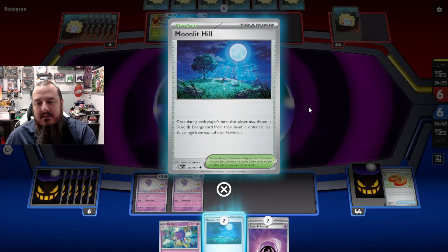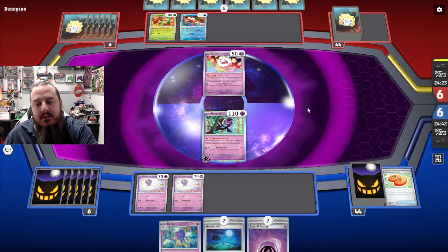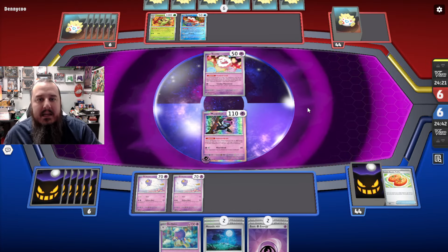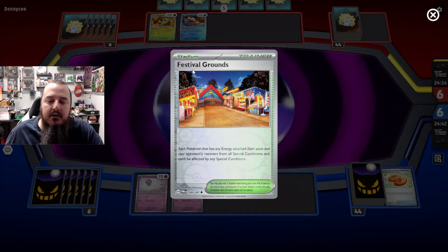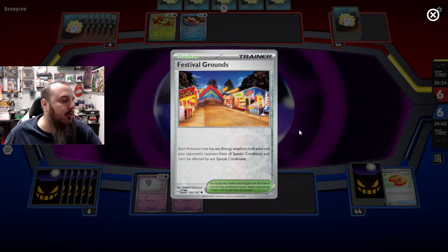We don't need Festival Grounds in here — we need Moonlit Hill. So forget Festival Grounds, just go to a nice Moonlit Hill. It's very beautiful, you know? Festival Grounds has too many people. Look at all those people — too many people.